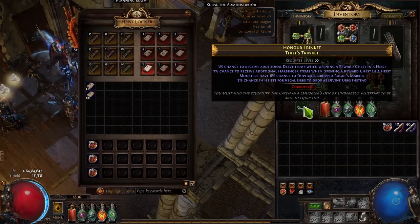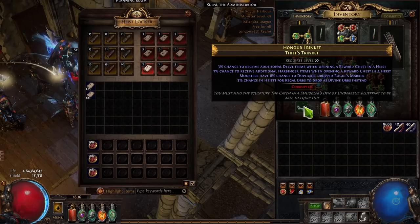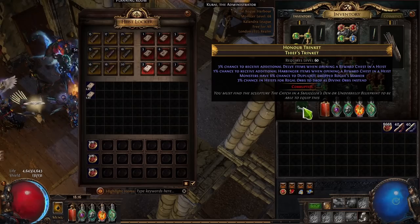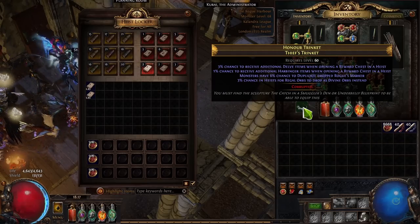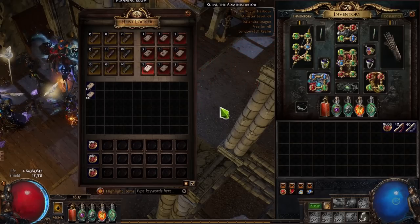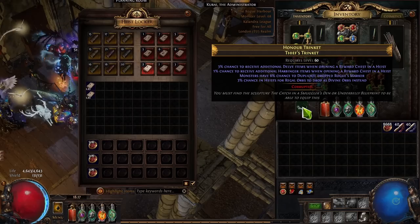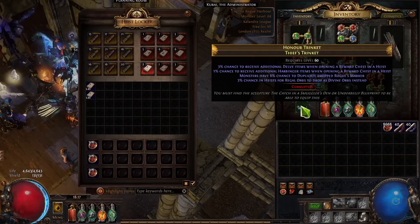The trinkets you want are the cheap ones - 10-20 chaos - that convert transmutations and augmentations to chaos, or have a chance to duplicate currency. Two mods converting augmentations and transmutations to chaos is nice. The one converting regal orbs to Divines is okay, but the holy grail is 1% chance for chaos to drop as a Divine instead, since much more chaos drops in contracts than regal orbs.